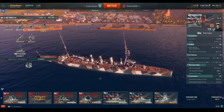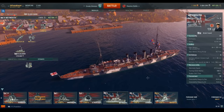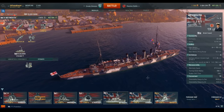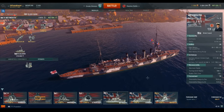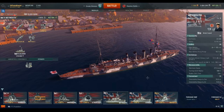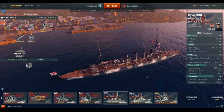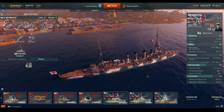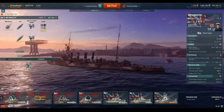She plays like a kiting type of ship. Once you engage, your best bet is to turn tail, shoot while running away, and use your stealth to turn around and re-engage. You have to keep ships at arm's length because you don't have enough armor to tank any damage.